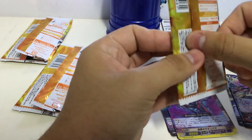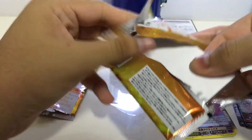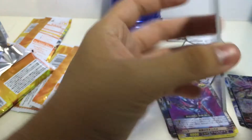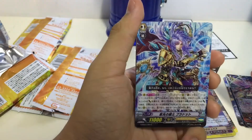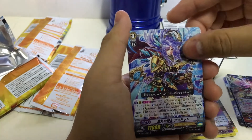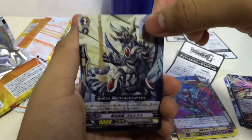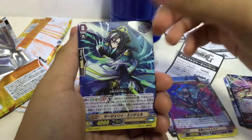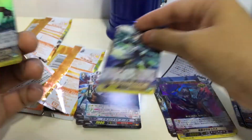Next pack — not a strike card. Oh my gosh, it might actually be a foil! We got the unite guy, ionizing beast or something, some blaze support, the new stand trigger for angel feathers, and double red — scarface lion!